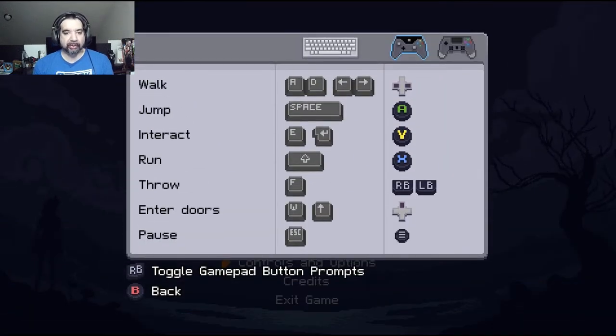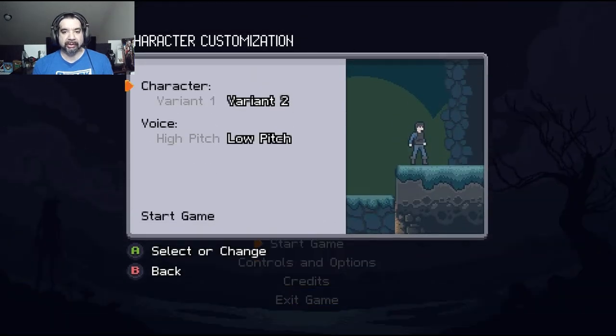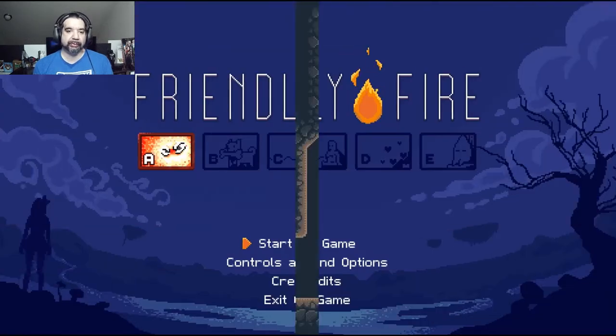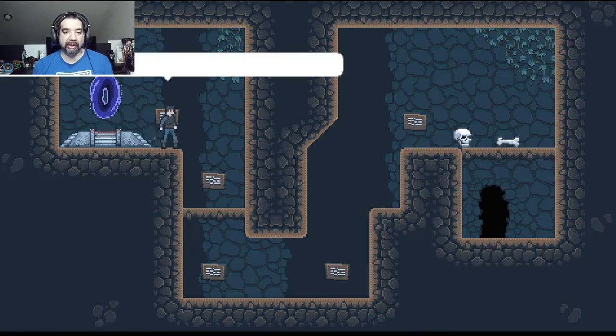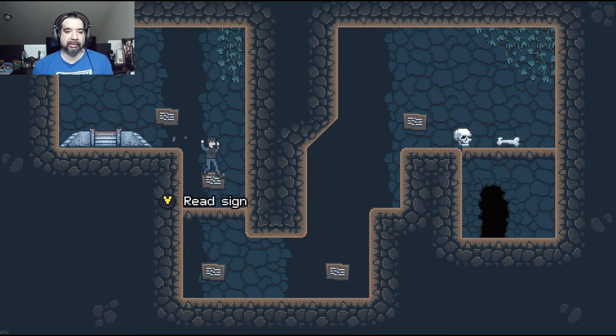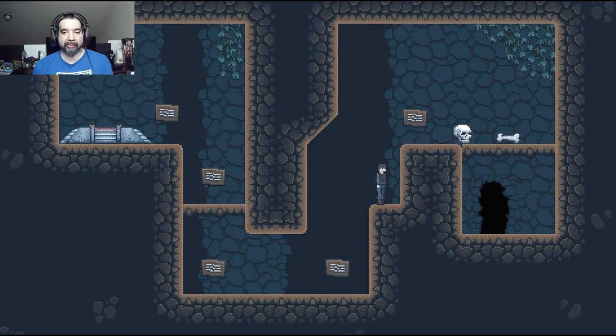Controls are good right off the bat. You can use the keyboard if you want. It's got pretty good music and a little bit of character variation — you can be a girl or a guy. The signs on the back wall tell you how to play the game: check controls, walk through platforms, hold down, jump higher, and so on.